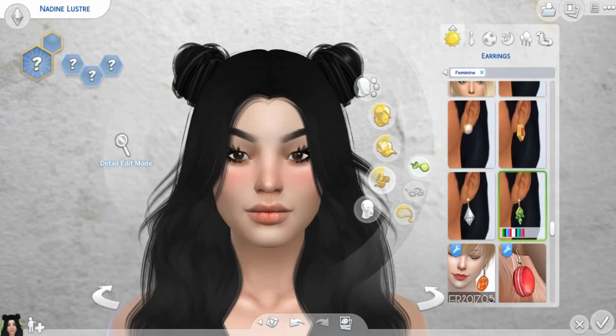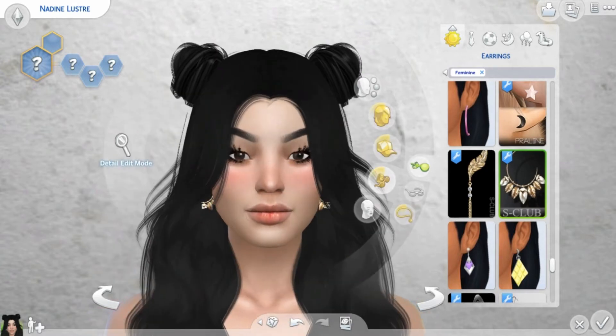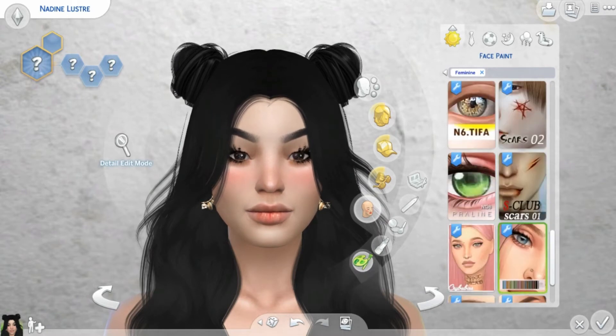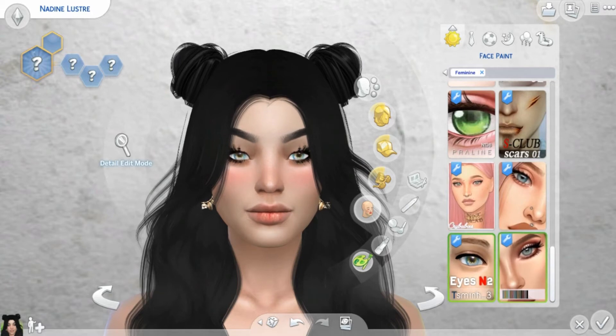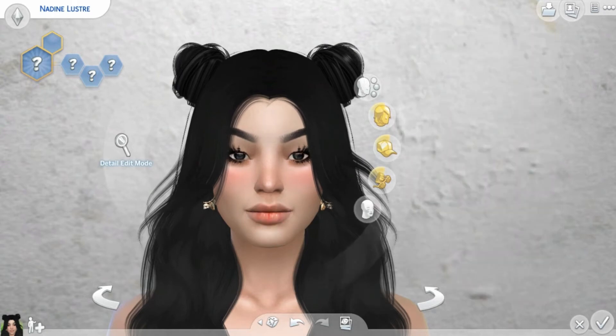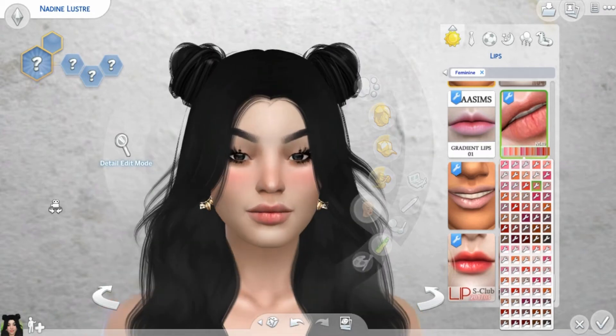I think earrings will do the look. For the eyes, I'll just go for a natural look — it looks more okay for me. I don't think she's wearing too much eye color, different from her natural eye color. And for the lips, I think I'm going to go for a natural color to a little reddish type, like this one.